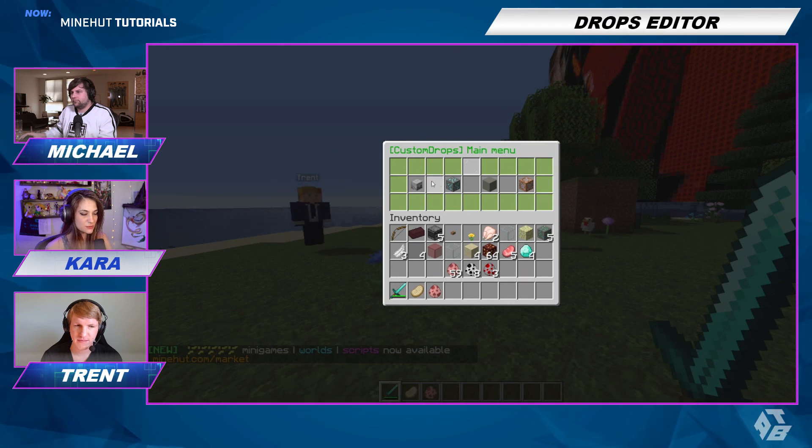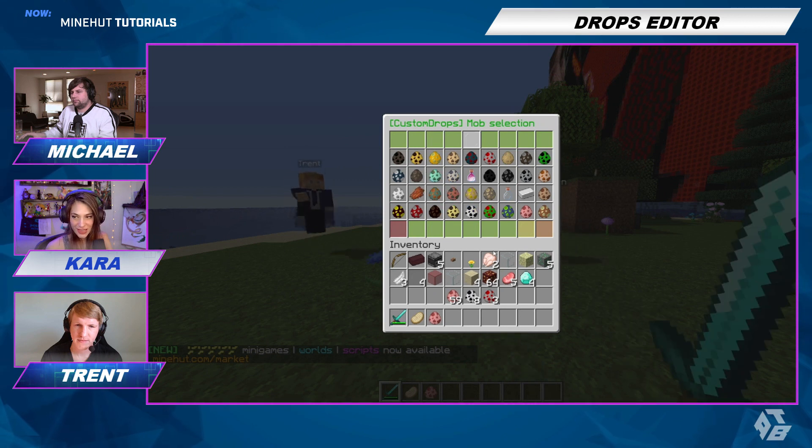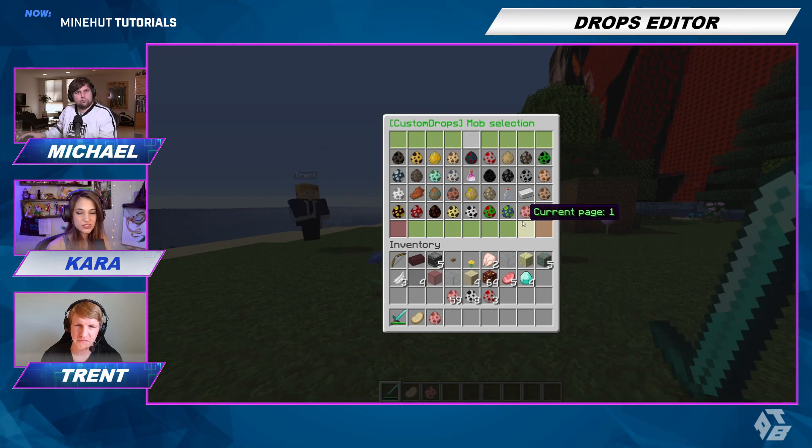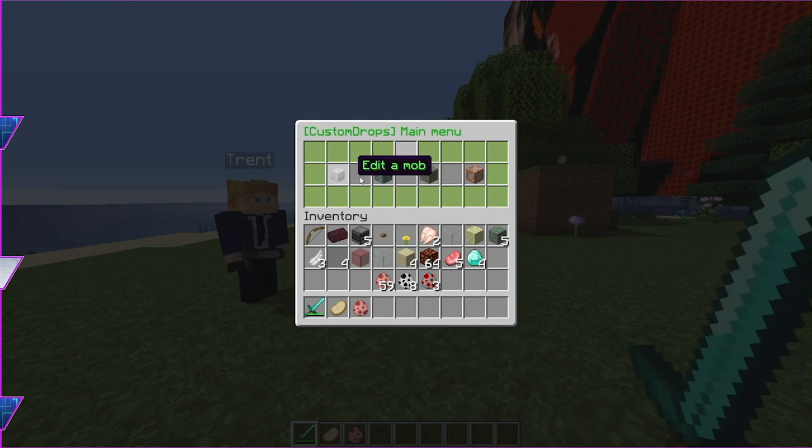We'll do an easy one. Say if you want to kill a pig, you don't want to have to cook the flesh after — so let's just have it be auto-cooked for you! We're going to edit a mob specifically. You can also edit a block and some other stuff, but we're going to edit the mob.